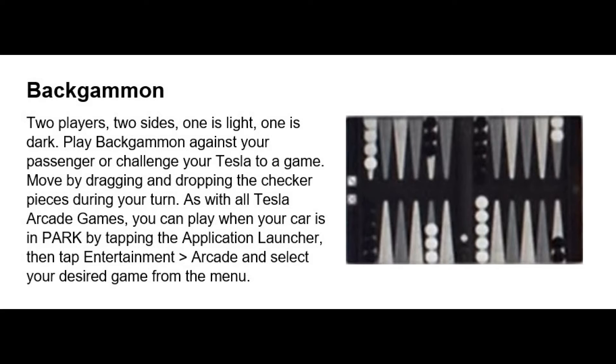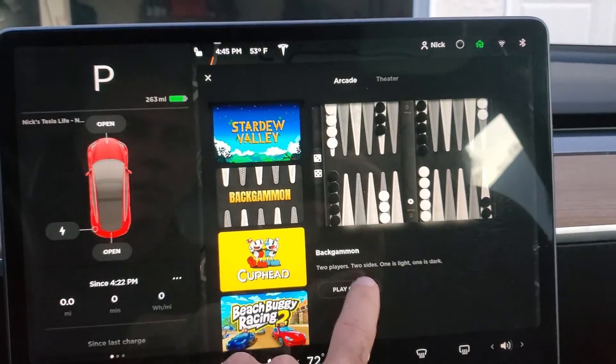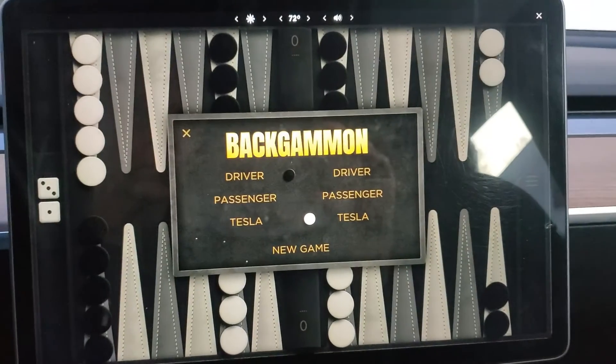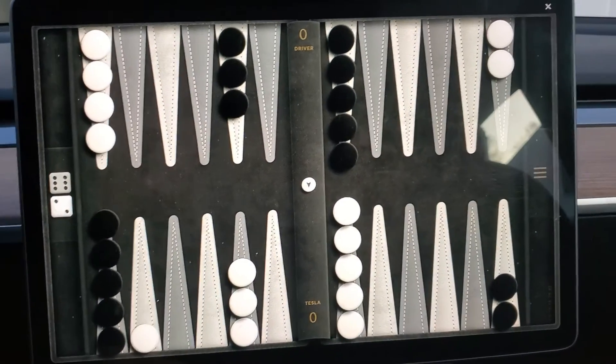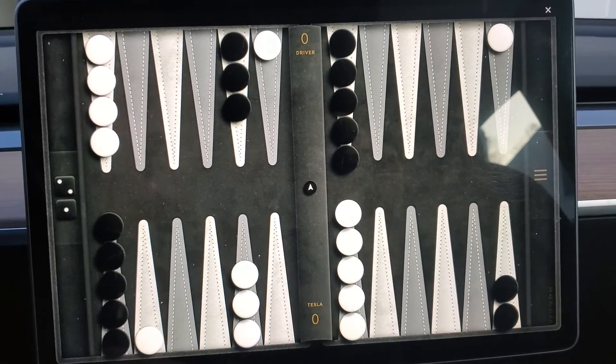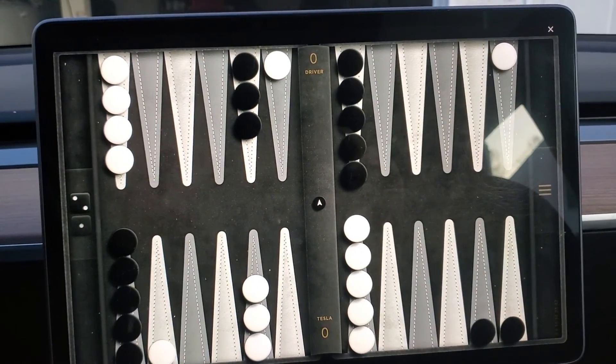The second game they added is Backgammon. Two players, two sides — one is light, one is dark. You can only play these when your car is in park. And there's Backgammon — so I can play a new game against the Tesla.